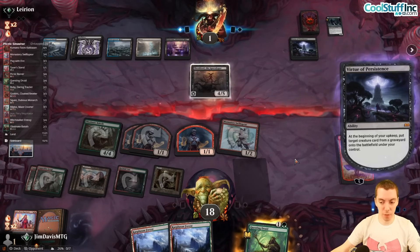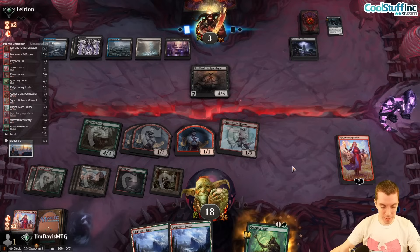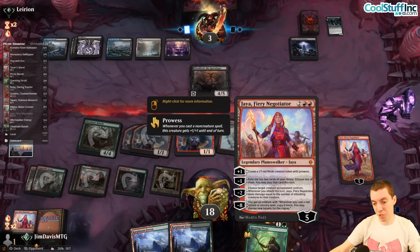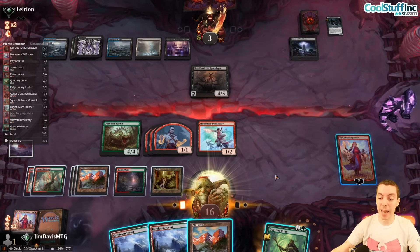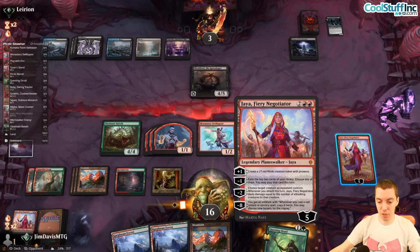Prowess everywhere — keep the new one, make a token, and attack for a bunch. Almost lethal but not quite. They get back Shielded, but unless they have some super removal, we're pretty good — they go to three. We could use Jaya's minus two to kill the Shielded if needed. Go to nine — draw another Land, an absolutely heinous amount of lands.